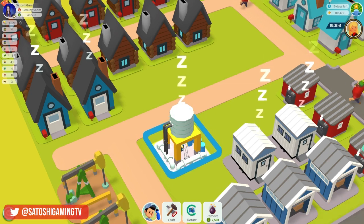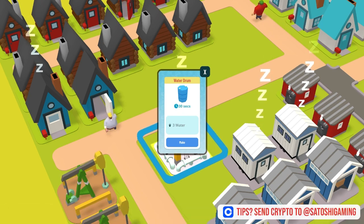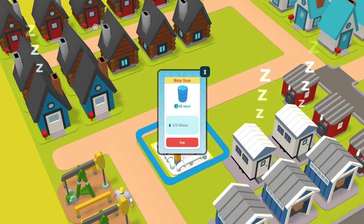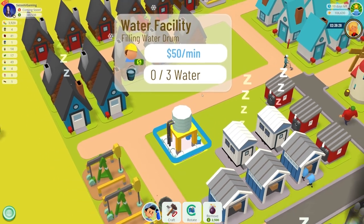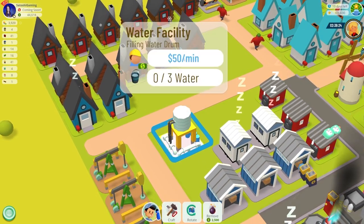The water facility converts buckets of water into industrial water drums. It costs 10,000 gold to craft, requires one will wood to build, and must be placed near a road. The big thing with the water facility is that it has a permanent cost of 50 dollars per minute.